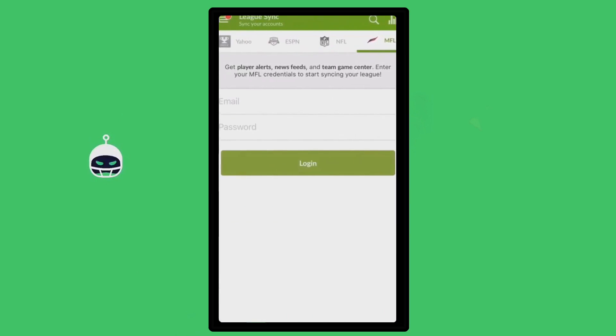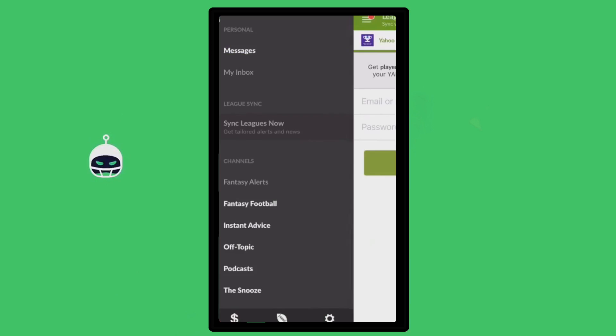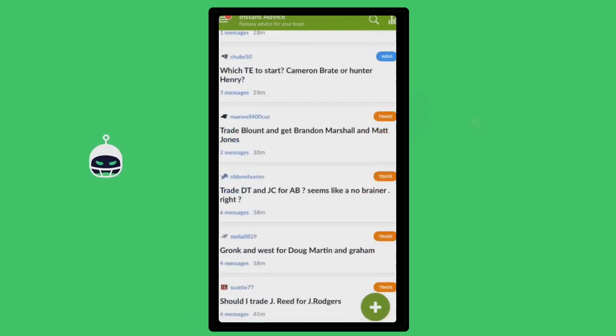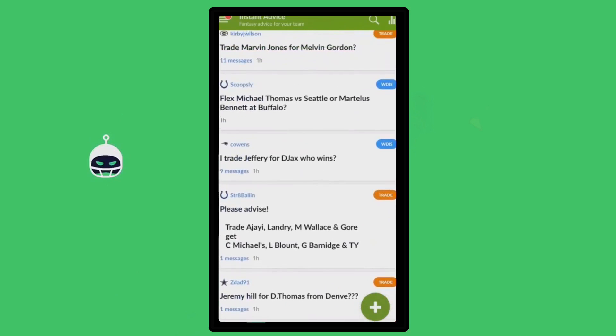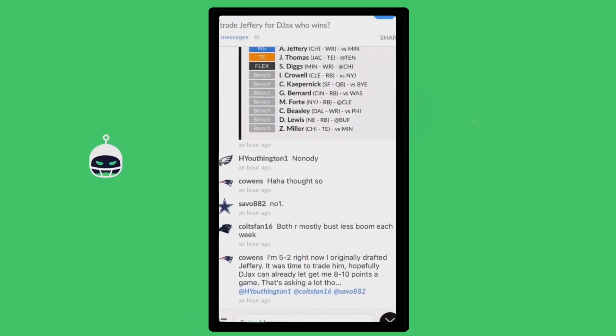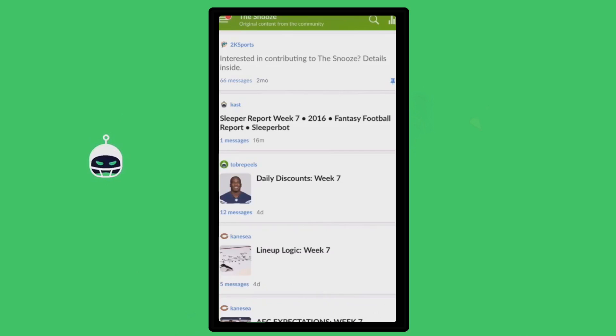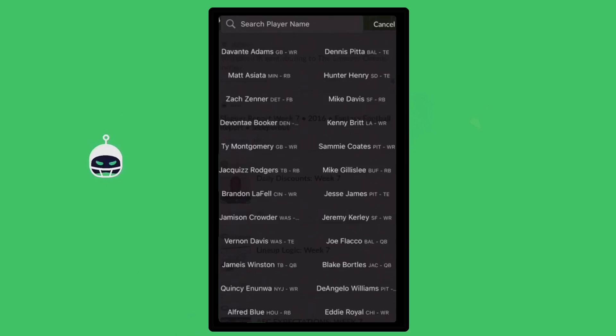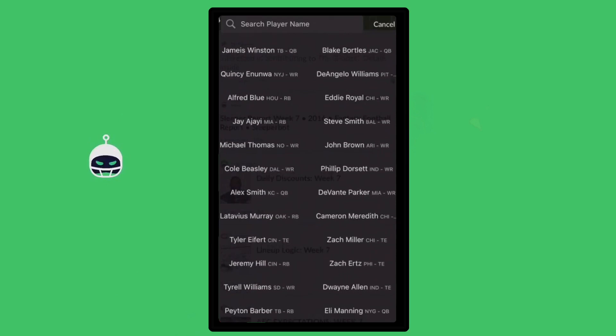You can see the upcoming games for this week. The only thing you do is enter your email and your password and go ahead and sync that. One of the things I actually like about this app is the instant advice. This community is booming — you can put a question in there like 'should I trade Jeffrey for D-Jaxx?' and just take a look at everybody giving their two cents. Moving over to player search, you can see a menu drops down where you can take a look at who's trending and who's not trending.